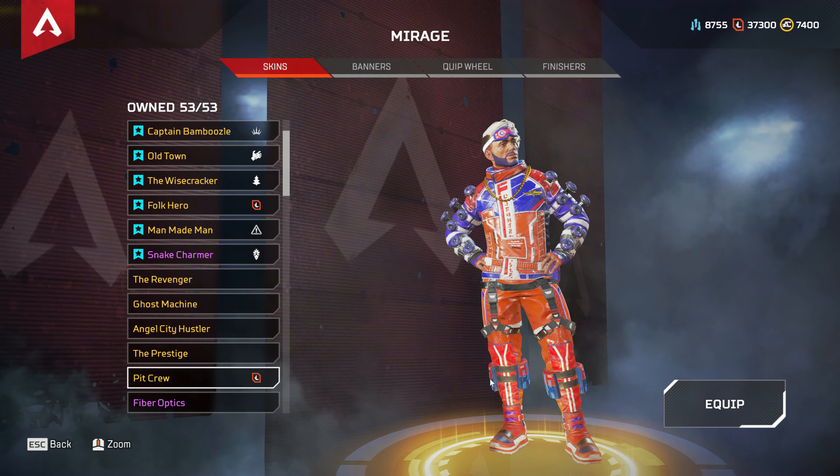Third recolor for the Alternator is Code Blue, and Palette Cleanser — I like this recolor a lot. Then the Prowler: I have four recolors but there are actually five total. I'm missing the very first one. Then Final Judgment is the second, Pathogen the third, Tomb Robber the fourth, and the one I'm wearing is Cherry Picker — the fifth recolor.